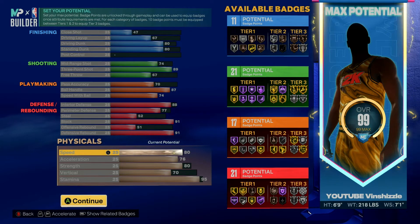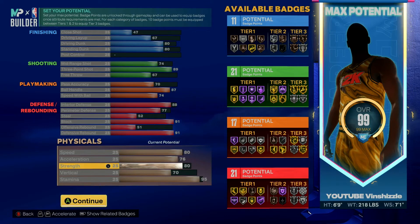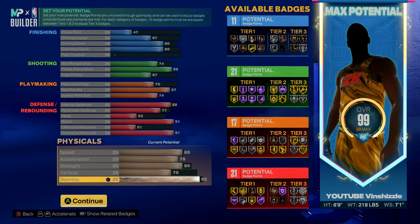For the physicals: speed is set to 80 — that's how you move around the court, allowing you to still move efficiently. Acceleration is 76. Strength is 80 — this game is very physical in the paint, and with interior defense at 88 and strength at 80, you'll get a lot of good animations down low. Vertical is 70 to ensure you get all the safe dunks that don't get blocked. Stamina I went 95 so you can dribble a lot more and still shoot effectively.